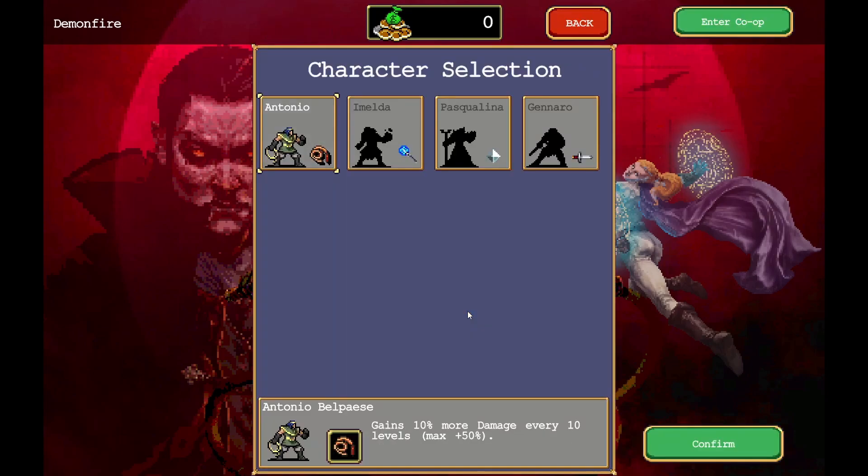I wanted to play it over Sylvester. We have four characters — we can buy three more with gold. We start with Antonio. What is that, a whip guy? Antonio gains 10% more damage every 10 levels, maximum 50%. Let's start with him.